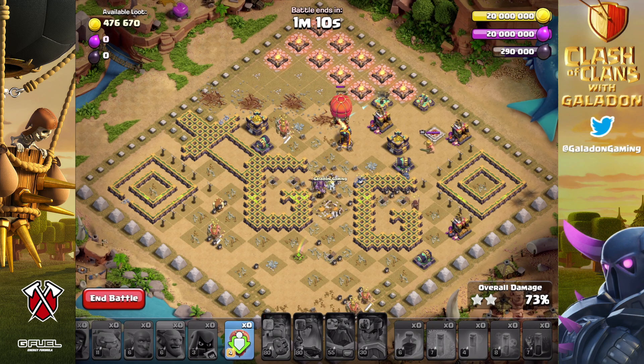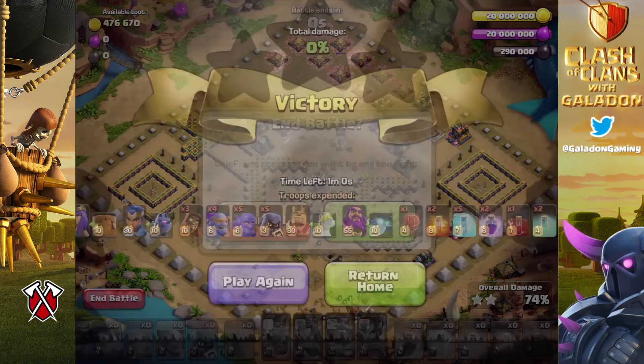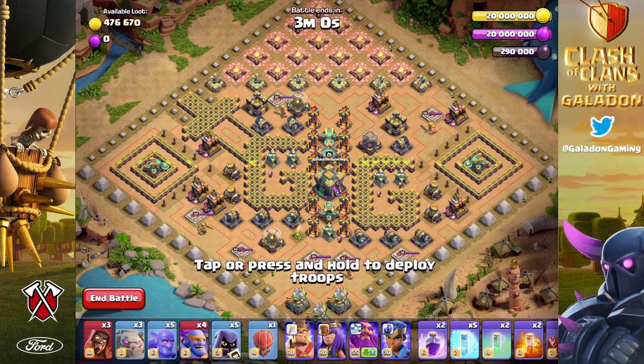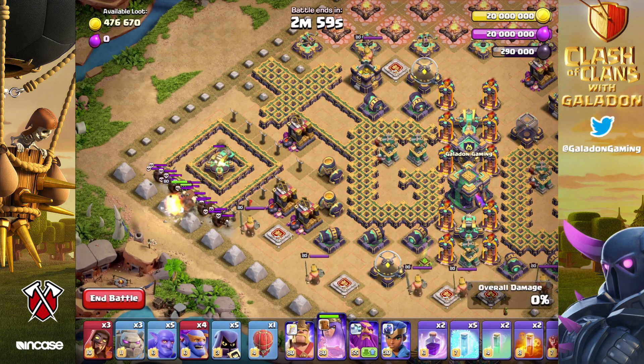Here is the first fail — and I'm actually happy that I failed because I didn't want this to be a steamroll. There are going to be many ways to defeat it, and that is by design. This is the way I beat the level. On the left-hand side, you can see I dropped the queen, and all of the skeleton traps in the area are going to activate — you're going to need the poison spell right there.